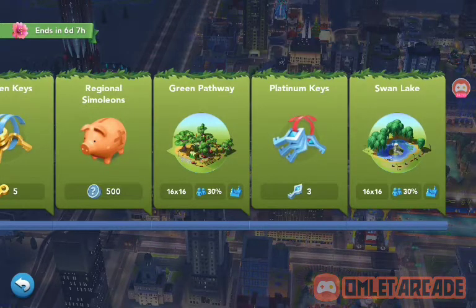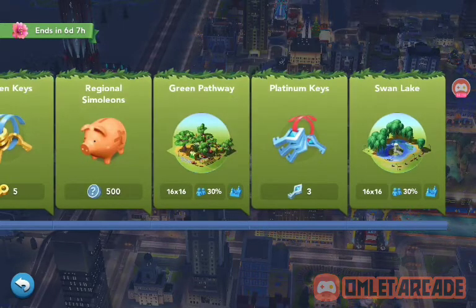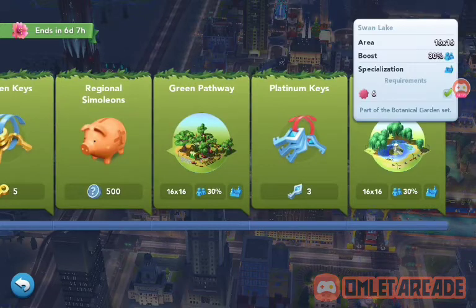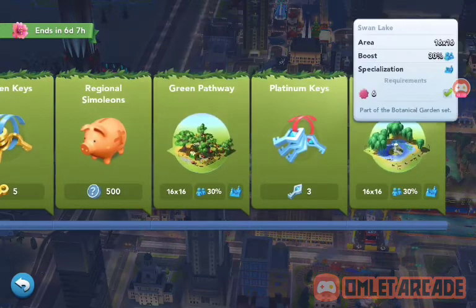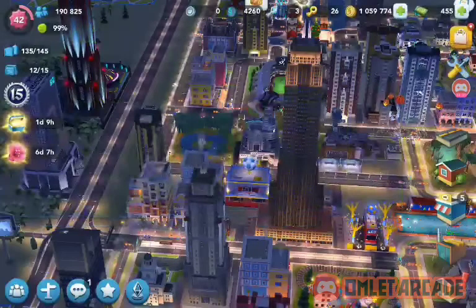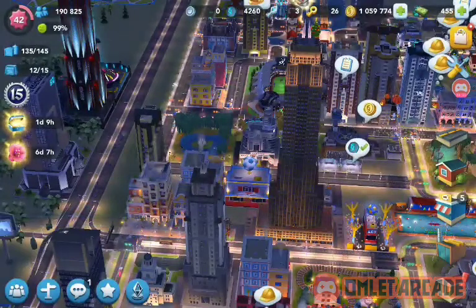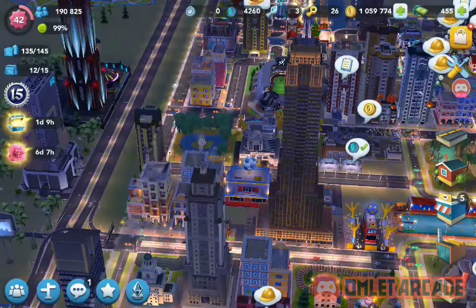I like the platinum keys because these are a rare currency, they're not easy to get like simoleons, and they're really hard to get, so these are really good to get. Swan Lake is part of the botanical garden set. I don't like that as a final prize, and I'm gonna show you guys something very simple that the game needs to understand, because they're basically lying, and let me show you why.